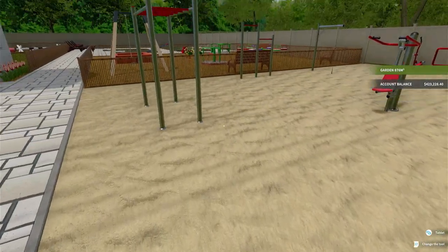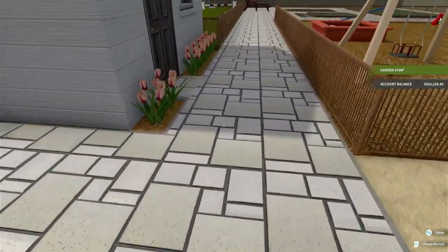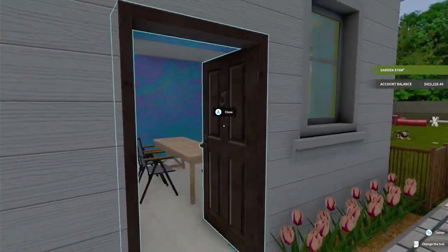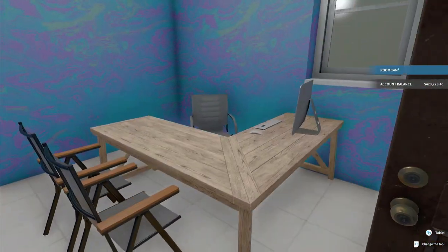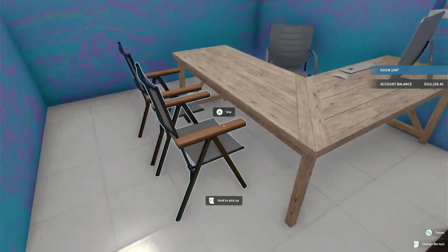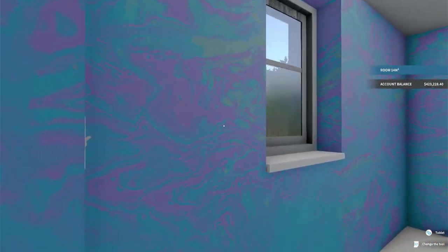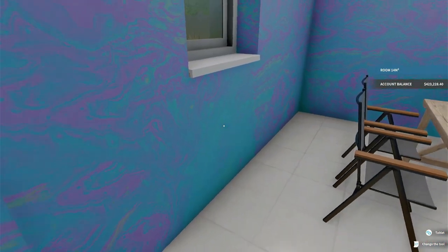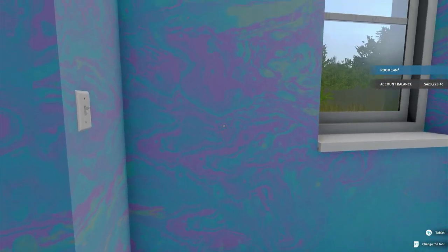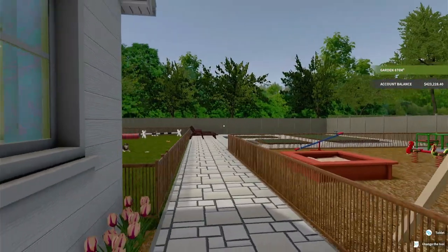We got a little outdoor gym area, I got some bike racks over here for people. Little gym type setup to work out. Like I said, I was thinking like a community park - the little office building's got a desk and computer and some chairs in there. I also did a blue marble type texture, I was thinking make it look like water because we did put some pools in here.